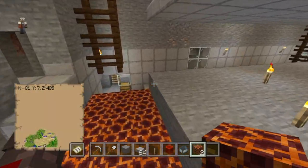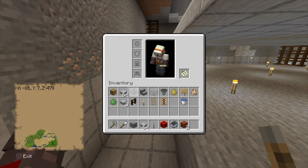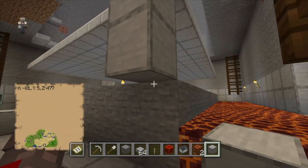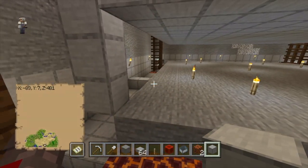Now using magma blocks, come up along the kill side. Then go around and block in the walls on all other sides so the only way slimes can exit is on the open kill-side end.